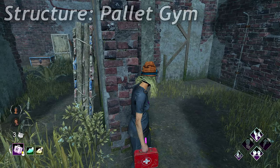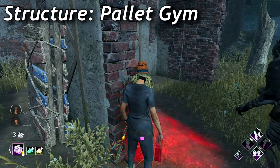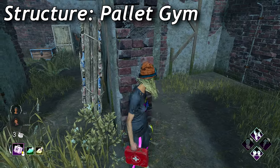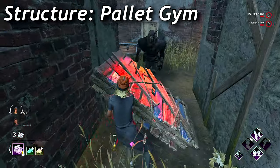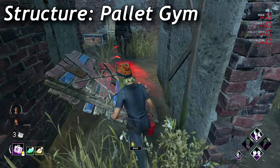A pallet gym is just a tile with one pallet — that's it. These can be looped most times, but you have to throw the pallet to avoid getting hit. You really want to use this pallet over any other pallet since it's not the best. If you're wondering why it's in the 50/50 tile category, it's because the killer can mind game it easily if you camp the pallet or if you screw up your path.